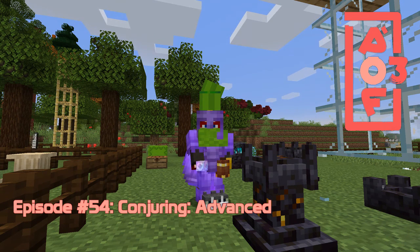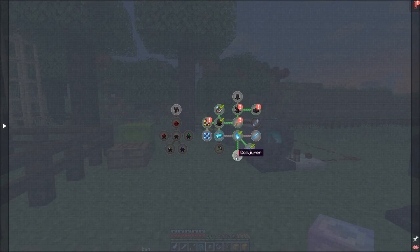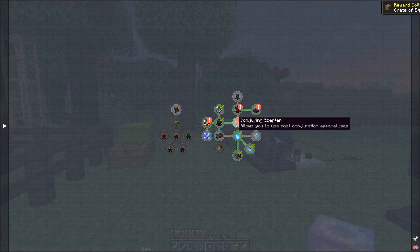Hi everybody and welcome once again to All the Fabric 3. Today we are going to carry on with conjuring. Let's get started so we can click some rewards. We made the conjurer which will collect a random reward - usually food. We've created the conjuring sceptre which will give us another random reward, and we got another crate of eggs - that's brilliant.